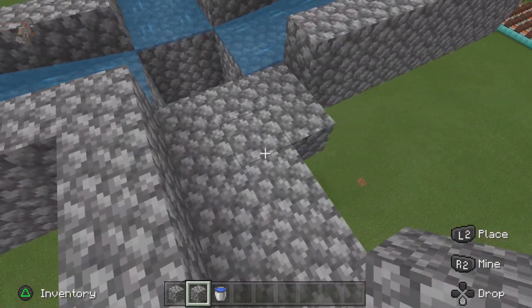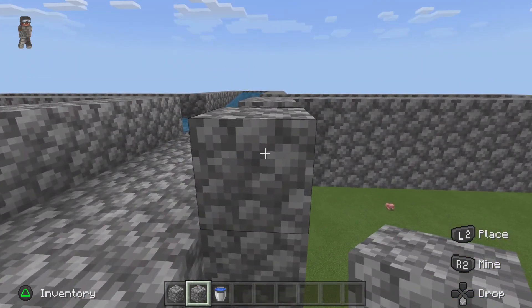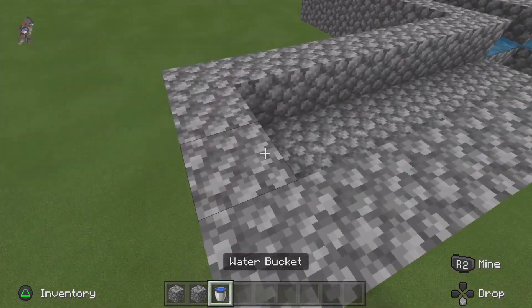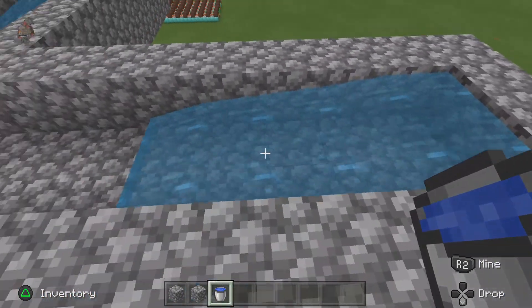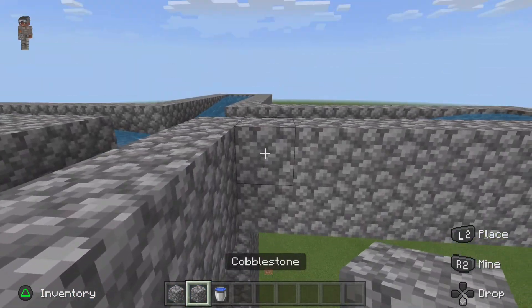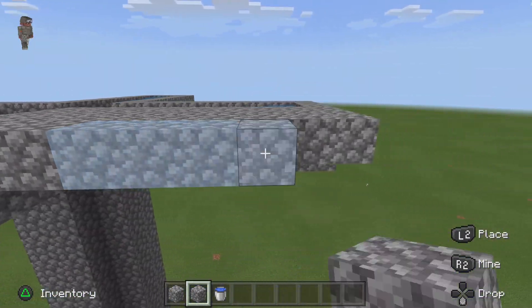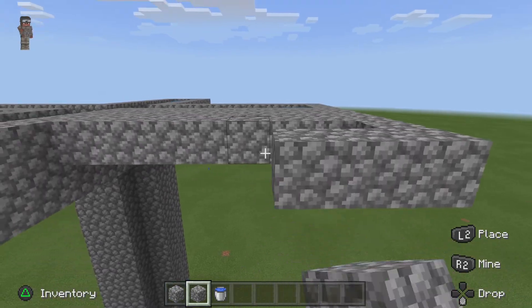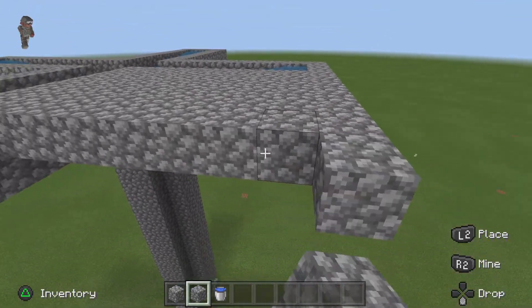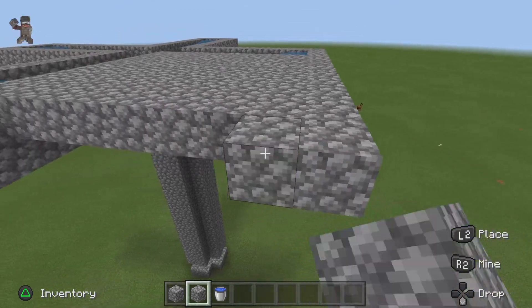By the way, you need only about 25 stacks of cobble as a resource, so I recommend using cobble because it's easier. Once you've done this guys, next step is to build platforms here. You want them nine out - exactly the same as the water - because this is where there's ground for mobs to spawn.